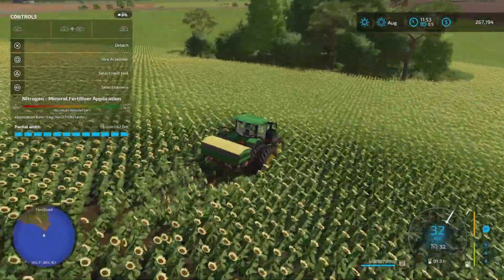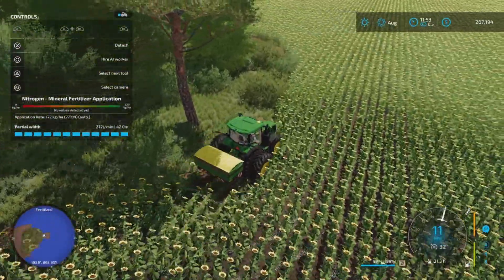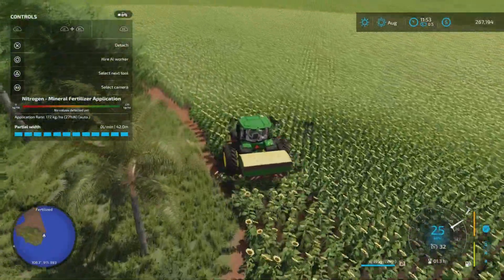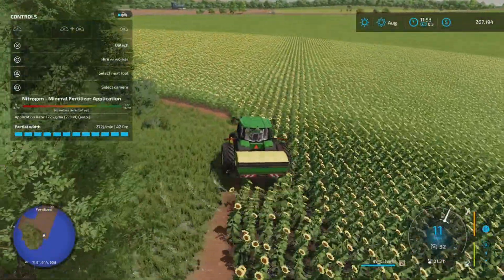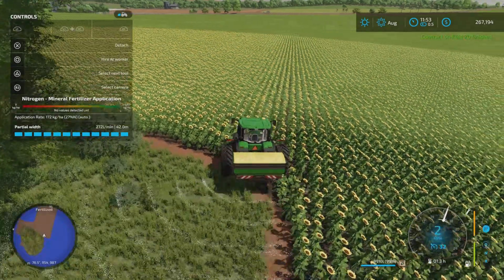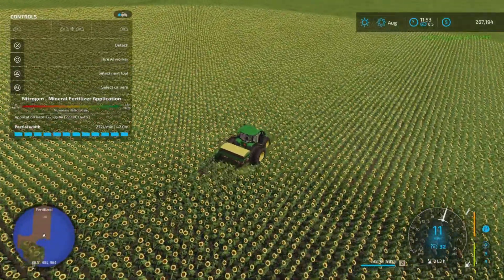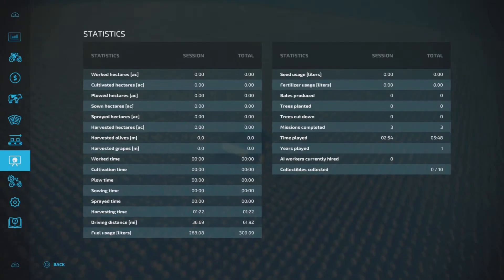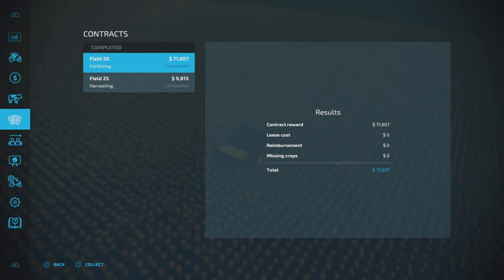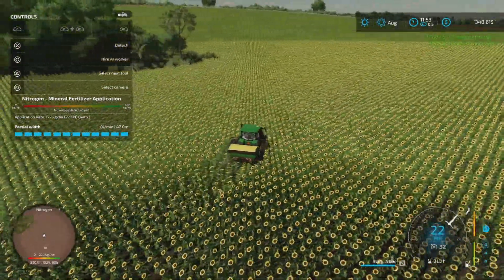All right, back in the field — we're ready to finish this contract once and for all. As long as this corner is easy. I'm honestly impressed by how well this went — it took about 10,000 solid fertilizer to do this field, which is not bad considering it is 38 hectares, which is about two and a half acres for my American viewers. All right, they're both done! Let's go — 340,000. Not too bad.